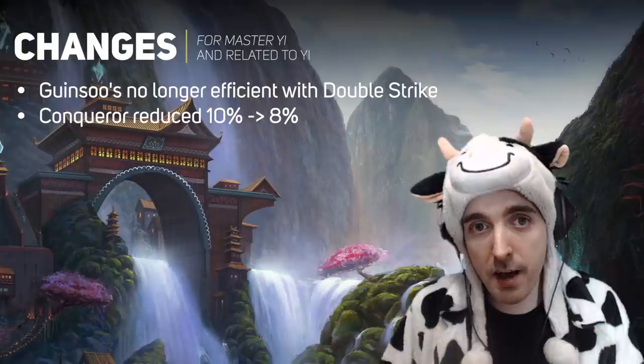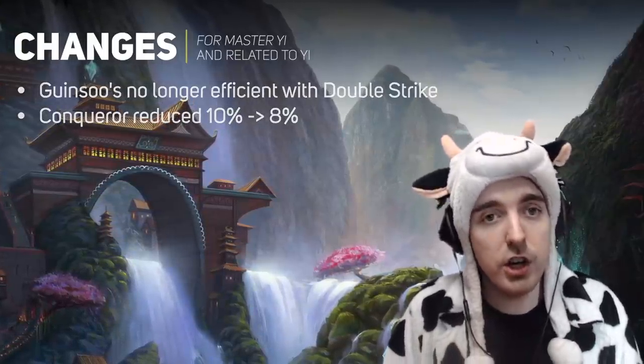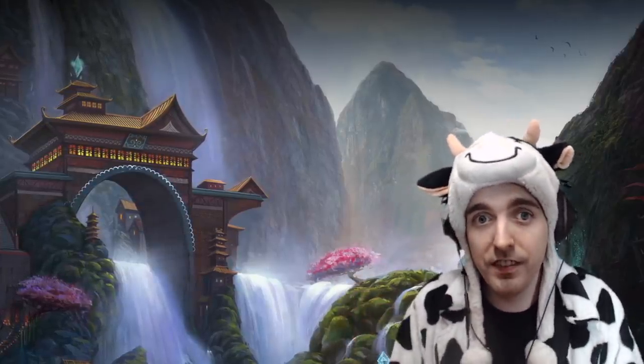So there are a lot of changes that happened to Master Yi, and even though it looks like a net power nerf, you have to remember that the no cast time on Alpha Strike is huge. There are so many situations where I would have died had I had cast time, but now without cast time, it's fine. Now I know what you guys are thinking — where's the build? I came for the build.